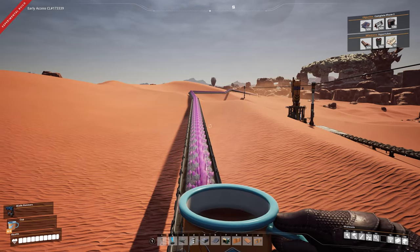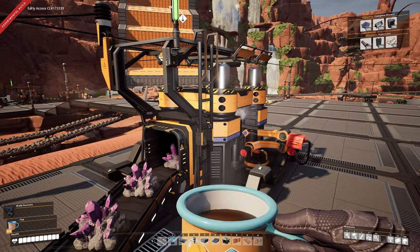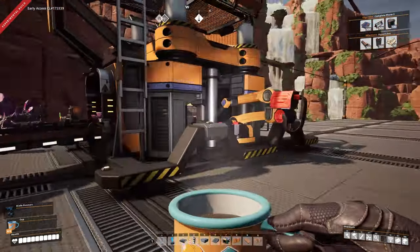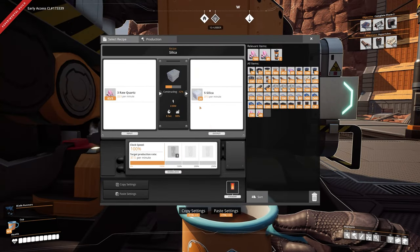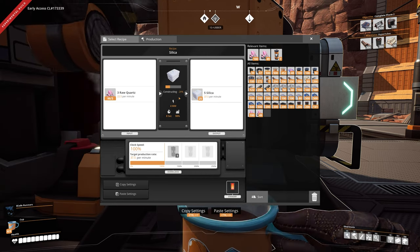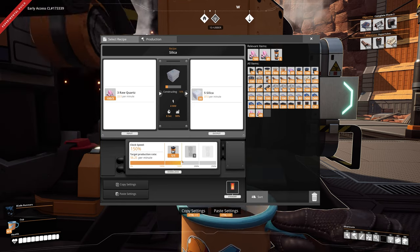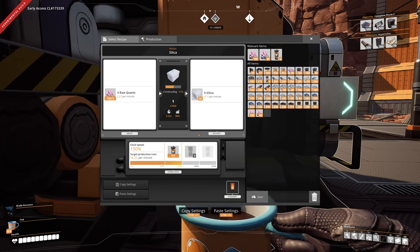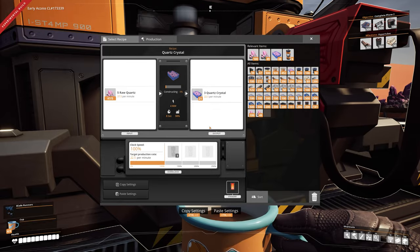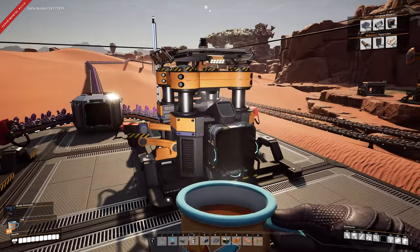It did take a few minutes but the quartz has finally arrived. We're putting it into a splitter — we've got one constructor over here making silica and the other one making regular quartz crystals. Rock quartz into quartz crystals, rock quartz into silica — this is looking pretty good. I'm making about five every few minutes. The efficiency is at 98 — can I get it to 100? Yes we can. I'm not so worried about the quartz crystals as much as the silica.